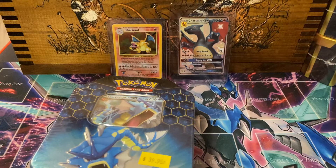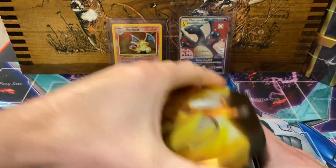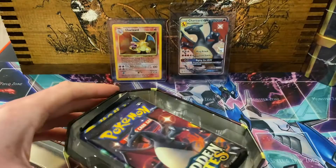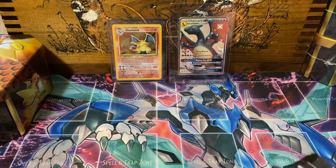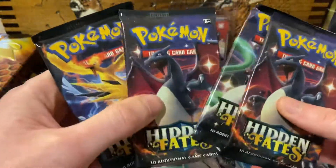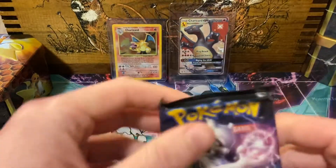Let's see if the tins are better than the boxes — that's the real question. We're going to start with the Raichu tin. We got four packs in the first tin ever. Look at this — two Charizard packs. All right, let's do this.